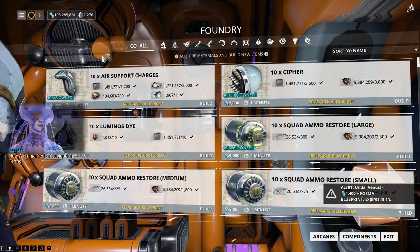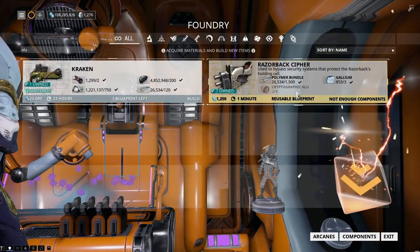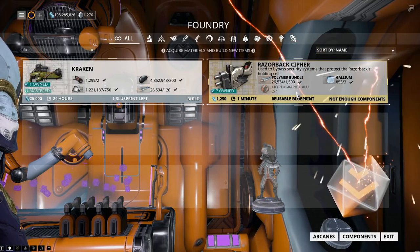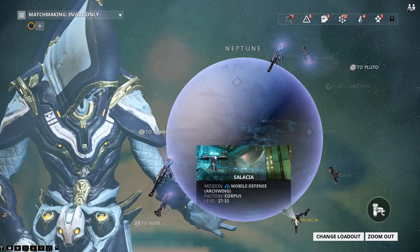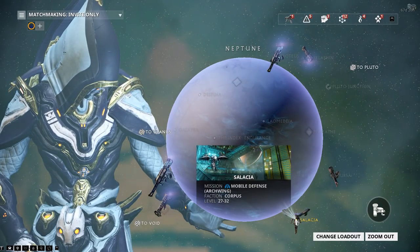The only real issue with these is finding the Cryptographic ALU. These things can be a bit of a pain, and I'll admit it took me a while to find this. I usually go to Mobile Defense, Corpus, or any Archwing mission to actually find these things.